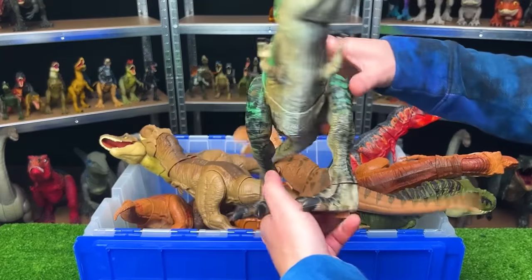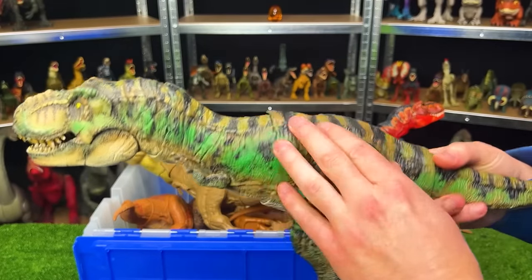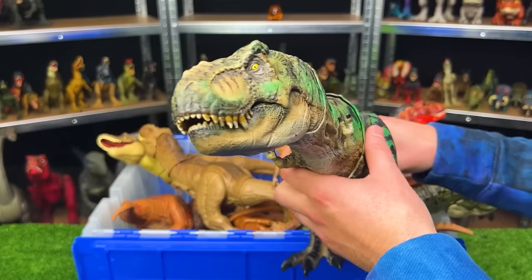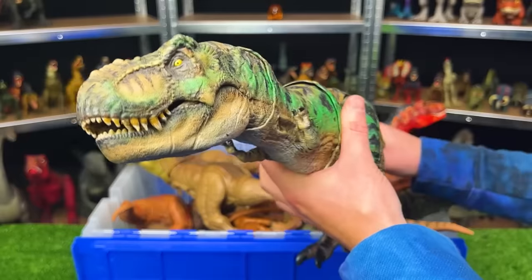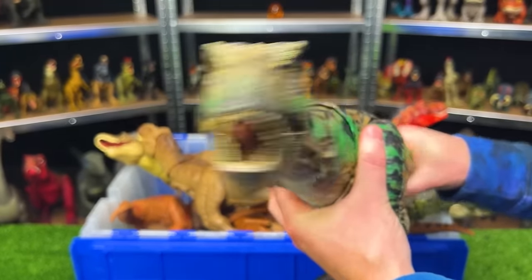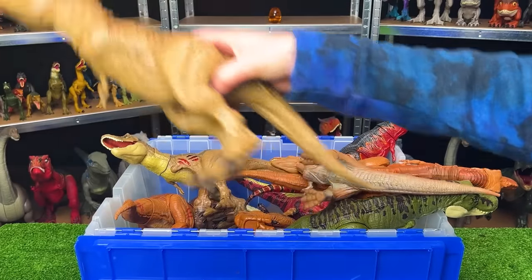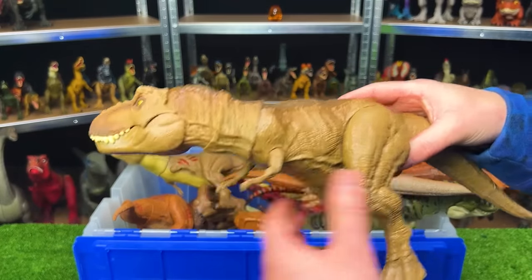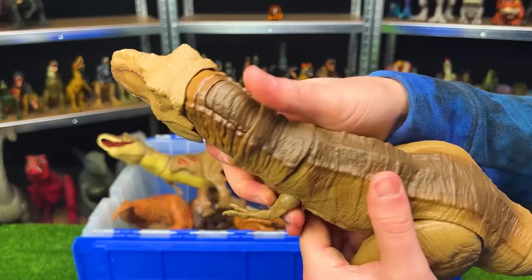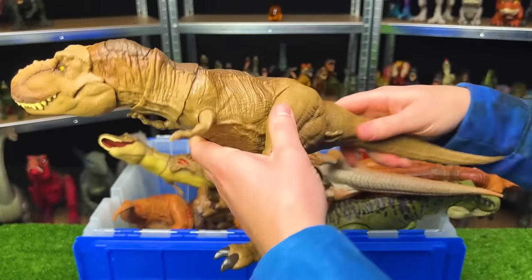This T-Rex was custom colored a long time ago — it's got the bright green on the side, camo colors and black all over the rest of its body with the lighter underbelly. Just like that bright orange T-Rex, you can control chomping and roaring by moving the tail around. Next up, we've got a light brown T-Rex from Jurassic World, very similar in function to the darker gray figure with the chomping button on the top of its head.